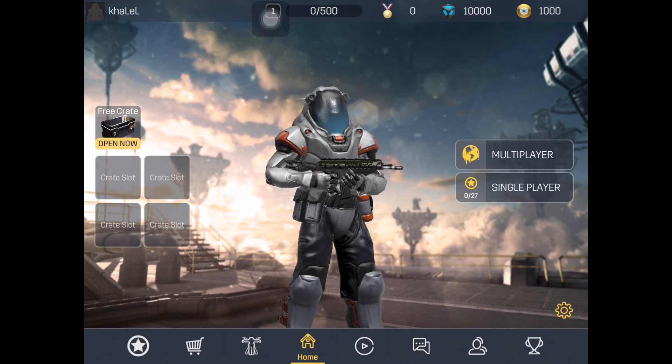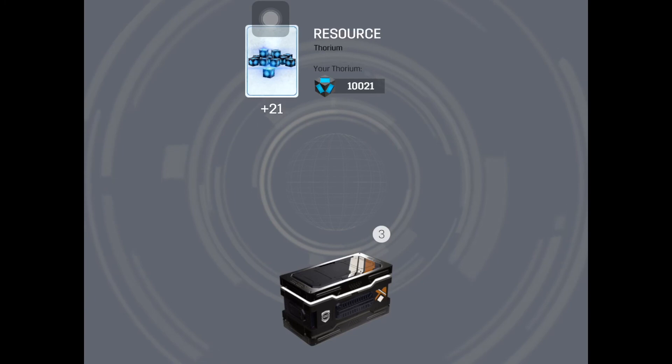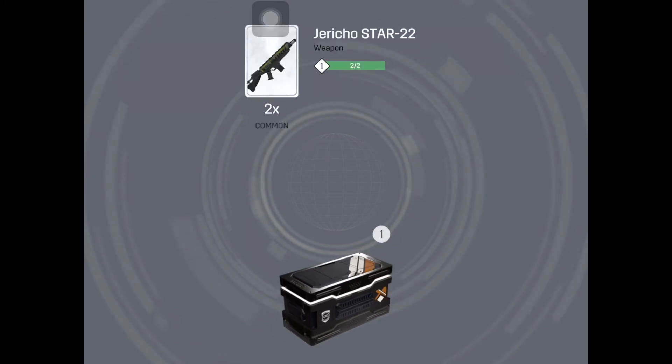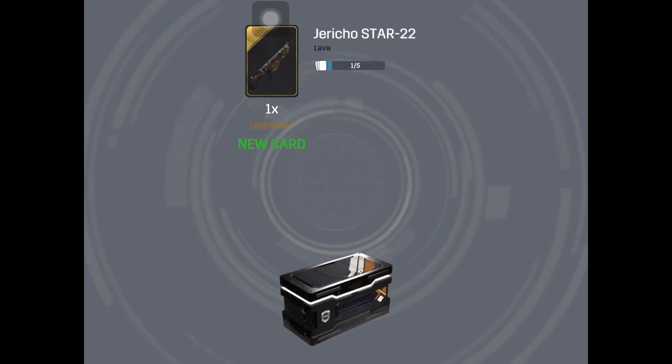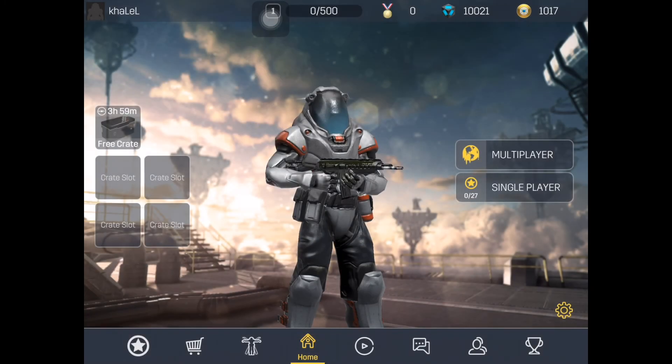I'll be learning as I go along. Let's see what this free crate gives us. I have a resource - not sure what thorium does in the game, maybe it's something important. And we got a weapon: the Jericho Star 22 - a legendary card.